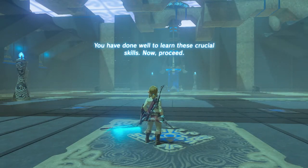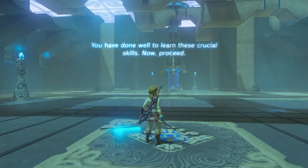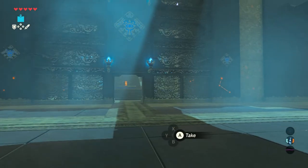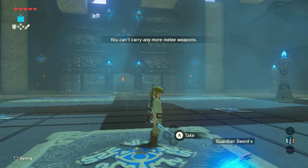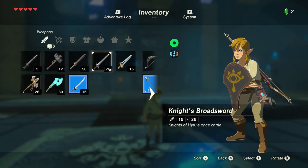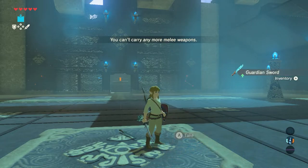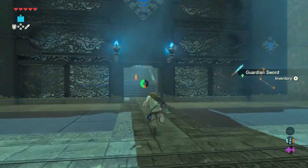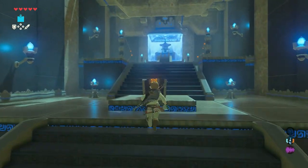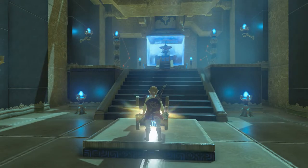You have done well to learn these crucial skills. Now proceed. The door opens. Take the sword if you prefer — it's a nice strand of 20. Head through the door. Open the last chest, and an opal is inside.